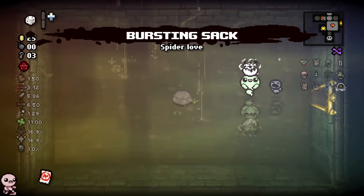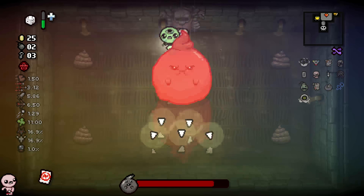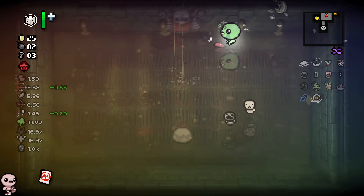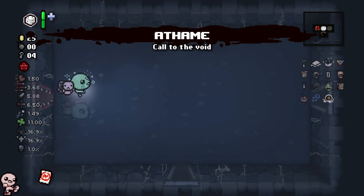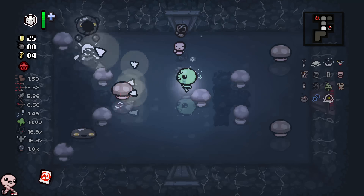Roll this, get Bursting Sack, which is actually a really nice item. No spiders for the rest of the run as a Lost character is wonderful, and Clog will die 10 times faster than he just did. I really need Tears up — just general DPS up is great. We are breaking, actually, for real. With the least powerful Lost run currently — I'm enjoying my time here.